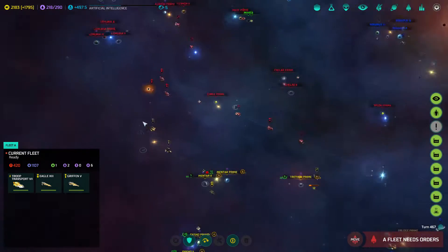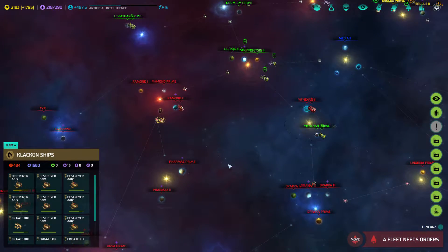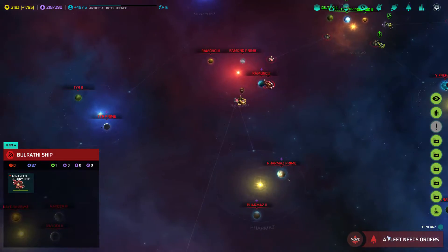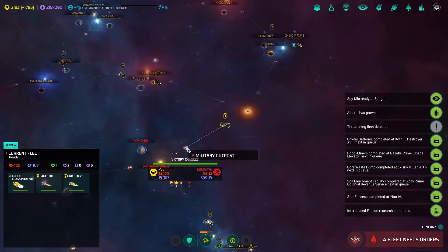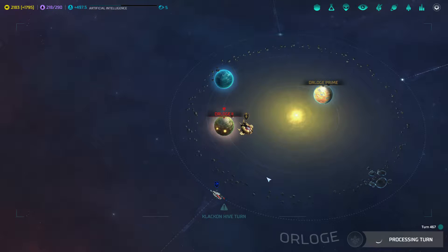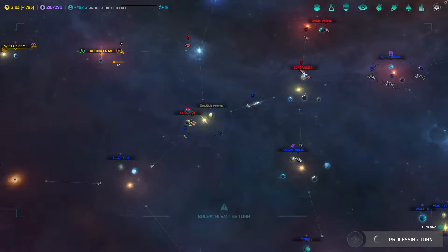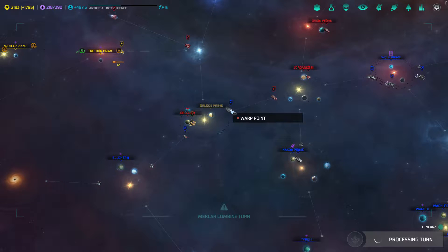Where did the Barathi fleet go? They went through the wormhole, so they've got a pretty notable fleet there. There's also a Clackon fleet in the back door which hopefully can be dealt with, though not with a colony ship unfortunately. Olaj is once again under bombardment — the story never ends. At the very least this fleet shouldn't be able to get reinforcements, so the fleets over at Jordanus and Orion should be able to take them out eventually. This fleet took out a Meklar fleet, a Barathi fleet, and it's still going.